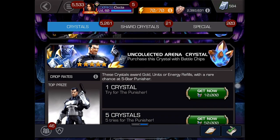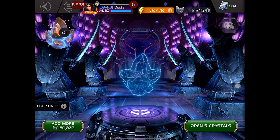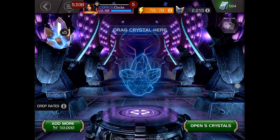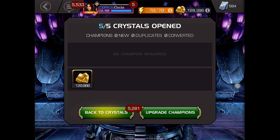Check this out — I took in 50,000 battle chips and just popped five crystals. This is in uncollected, and as you can see, I got 120,000 gold. If you were to do 120,000 gold with units, it would cost you somewhere around 350 or 375 units, which is pretty crazy. So right there I gained 120,000 gold.